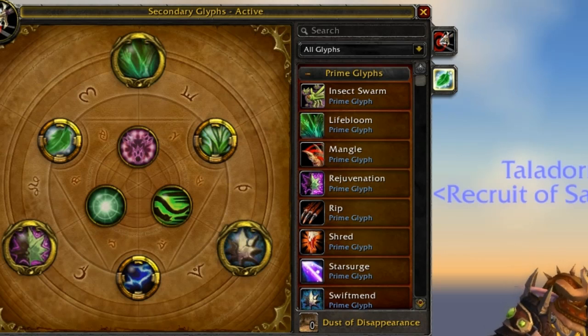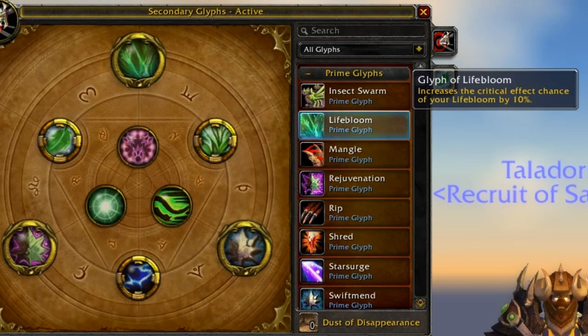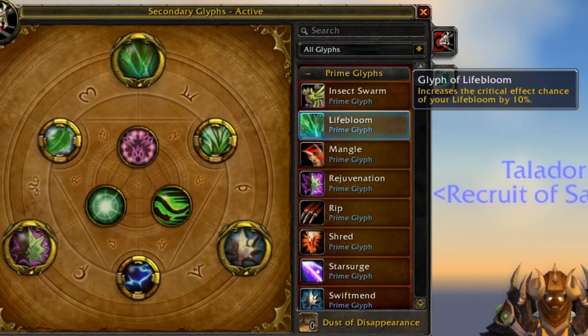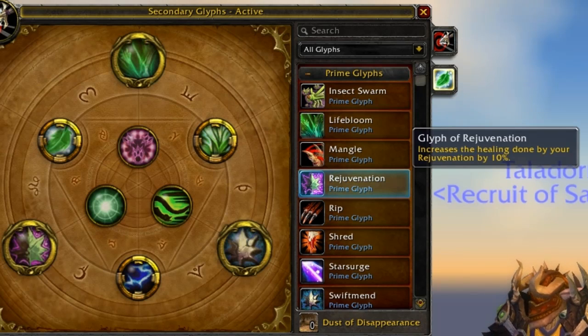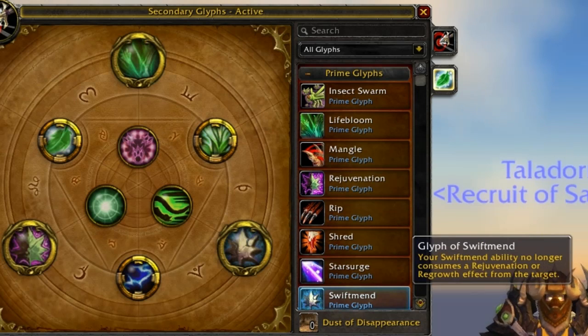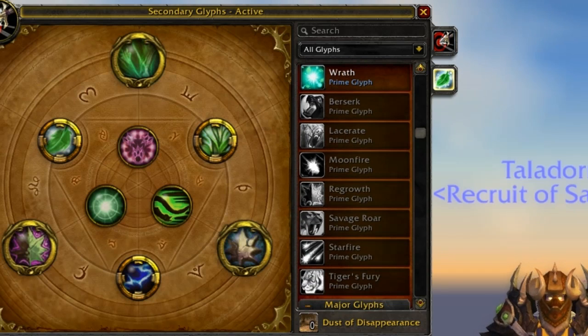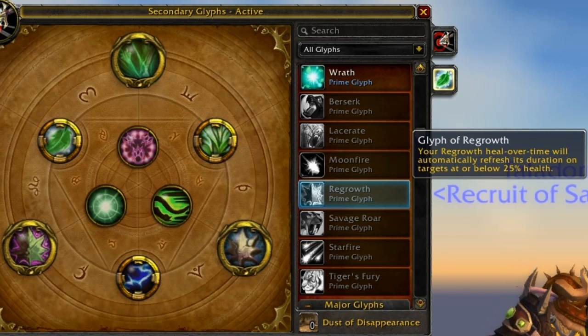I'm going to do PvE first. In PvE you are going to strictly focus on increasing your healing and mana longevity, so keep that in mind. We have Glyph of Lifebloom, which increases Lifebloom's crit chance by 10%. Glyph of Rejuve, which increases its healing done by 10%. Glyph of Swiftmend, which causes Swiftmend to not consume your Rejuve or Regrowth HoT on the target it's cast on. Those HoTs still need to be on the target in order to cast it, however they will not be removed. Effervescence will still show up assuming you took the talent as per my spec guide. And finally, Glyph of Regrowth - the Regrowth HoT will automatically refresh its duration if the target is at or below 25% health.